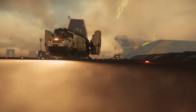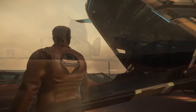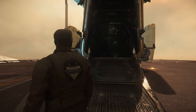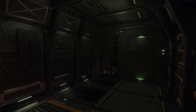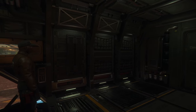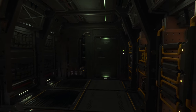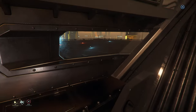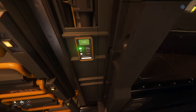One standout feature of the Drake Cutter is its spacious interior. It offers ample room for both the pilot and cargo, more than any other starter ship in the verse. With its 4 SCU of cargo capacity, the Drake Cutter provides a solid introduction to trading and cargo hauling. Its cargo bay is versatile enough to even accommodate a STV. The inclusion of port holes in the cargo bay allows for a view to the exterior before exiting, adding convenience and situational awareness.